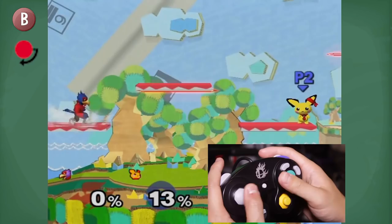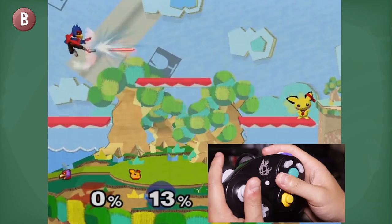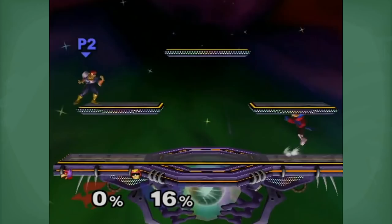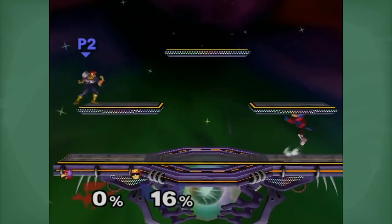To fall through laser, you need to do an Isai drop, which is basically a quarter circle down as soon as you land onto the platform. You can see how I do it like so. The rest is simply fast falling at the correct time, at the correct height.